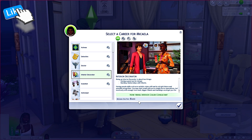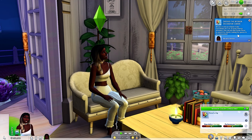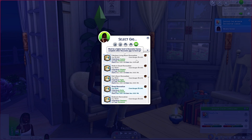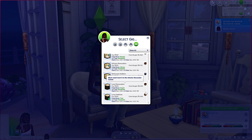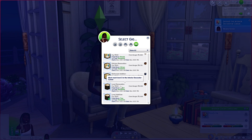We're gonna get her started on her decorator career and find her a little job. Of course we're making her a decorator — we're trying out this new pack. I have to be honest, at first I was not excited about this pack at all, but I figured let me give it a chance. So we're gonna have her select a gig. I know some gigs require a certain level, so we're just going to pick one at the beginner level.